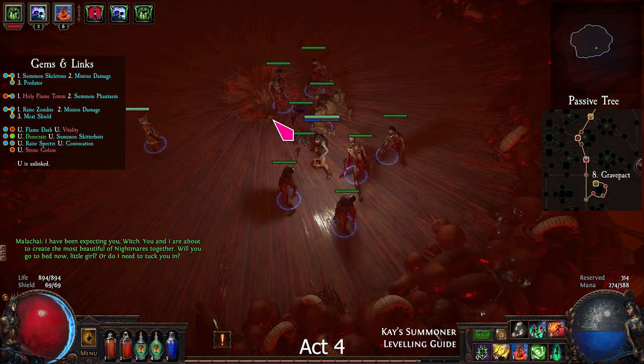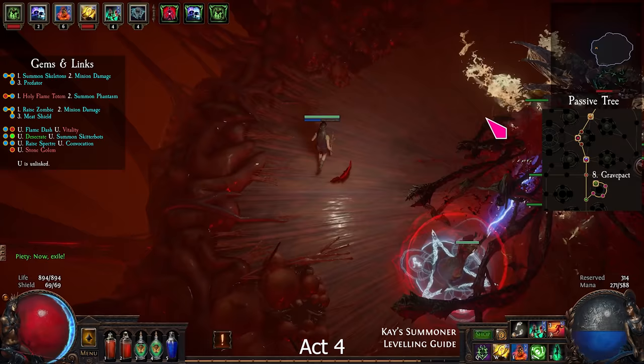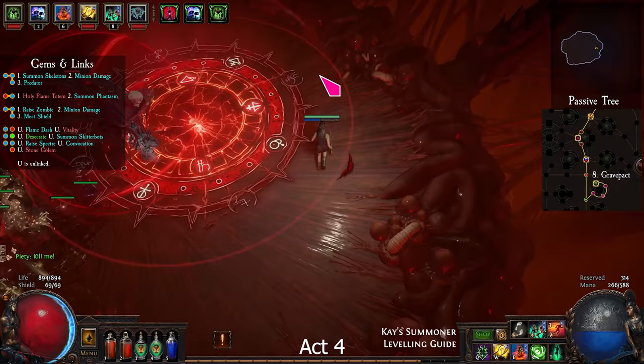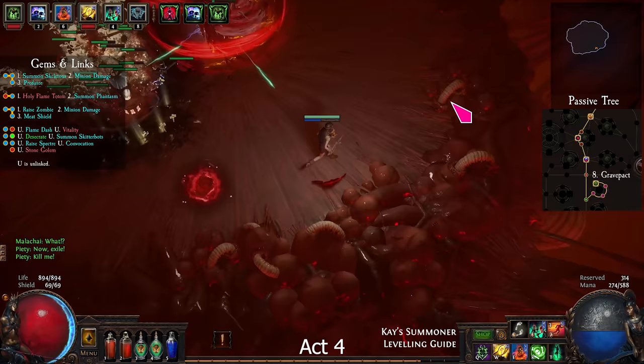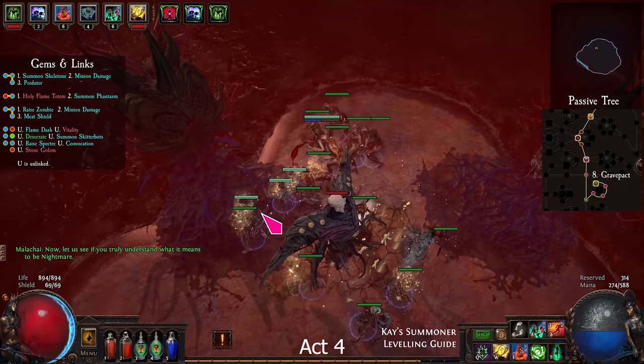The fight has 2 parts. In part 1, when Piety says 'Now, Exile,' attack the big boss. When Piety says 'Kill me,' attack her. At the same time, keep moving and avoid the red balls and red marks on the ground. Repeat this. Then enter the Black Heart for part 2. Attack the boss until he activates the Heart of the Beast — you need to destroy the heart to attack the boss again. This happens 3 times.